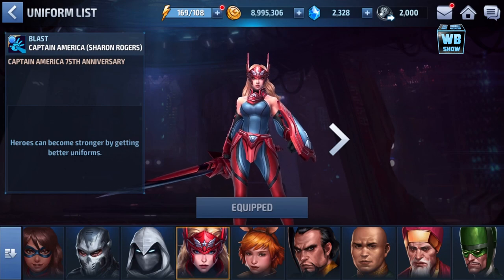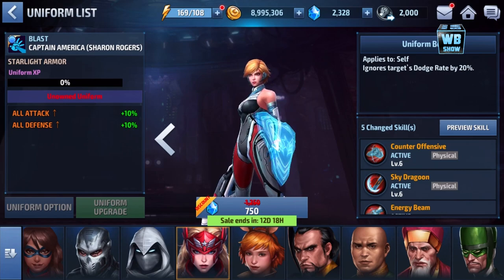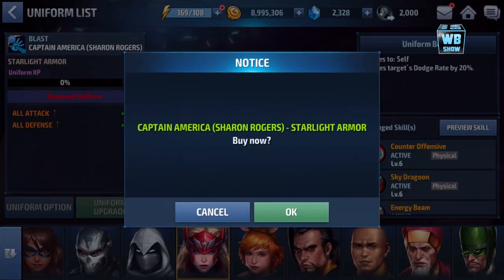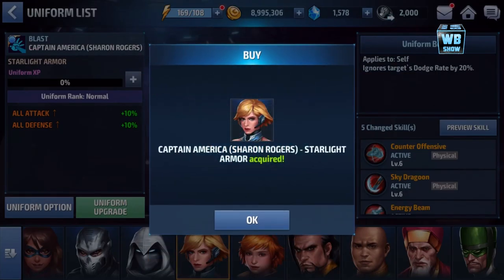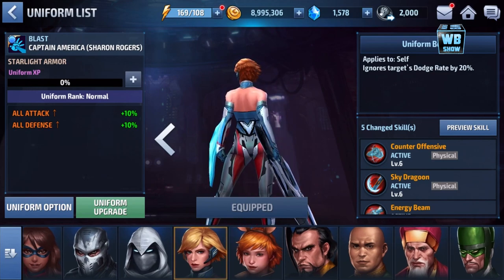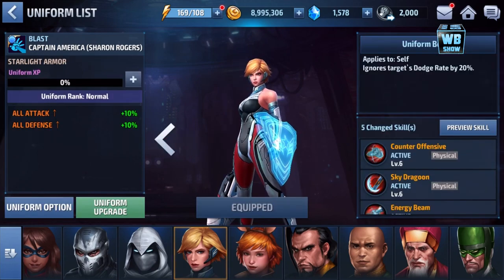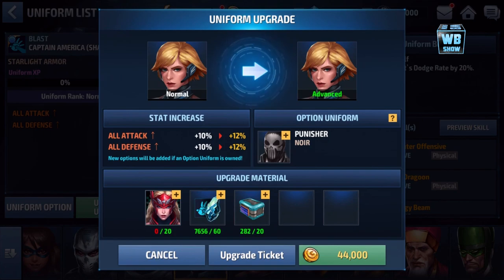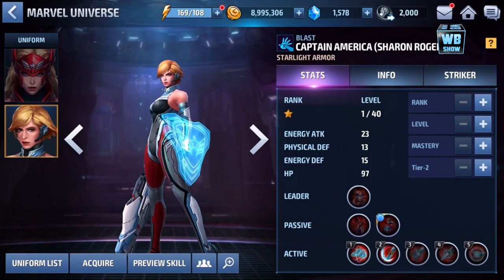Unlike the original one, this one is really good. I love the Lance version, but adding this one to our Spidey team is just gonna make us unstoppable. I don't usually like buying uniforms, but we've got to get this one — who's going to give up this awesome character, right? I actually like Sharon Rogers with longer hair, but I'm not going to complain. And to upgrade her, you need a Punisher.